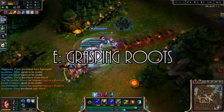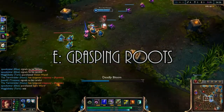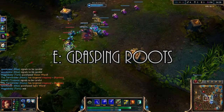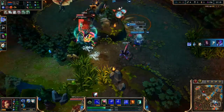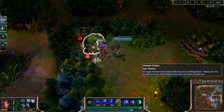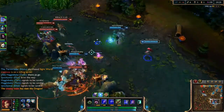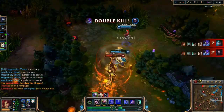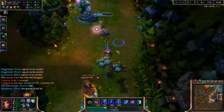Zyra's E is Grasping Roots. Zyra sends forward vines that will root any target they pass through. If a seedling is activated by Grasping Roots, it will grow into a lashing plant that will slow and deal damage to enemies hit. Grasping Roots is the opener to almost every Zyra combo and is the ability that should be used with the most care. It is your easy connection to damage and utility without the chance of missing the rest of your skills, but if missed, your other abilities become much easier to dodge, and that can spell disaster.